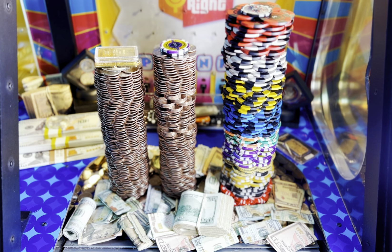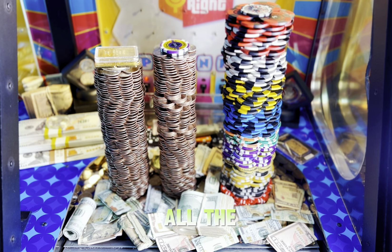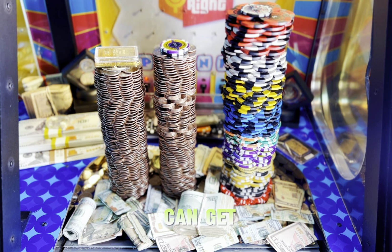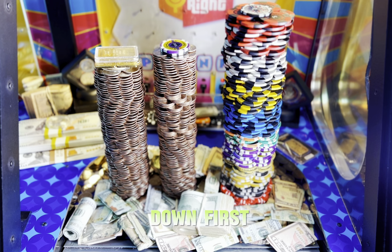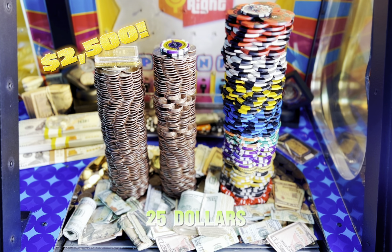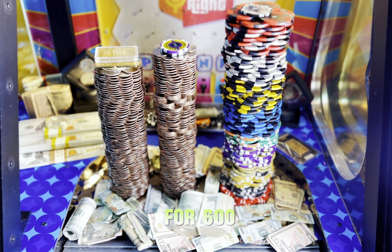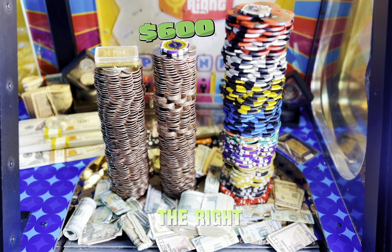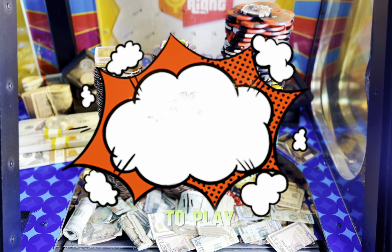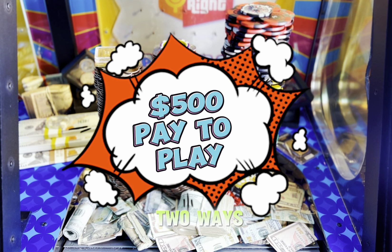What I want is the one all the way to the left to come down first — that gets me an ounce of gold, $2,500 in value. The middle one is worth $600, and the one to the right is worth $100. It's $500 to play, so there are two ways to win and one way to lose.